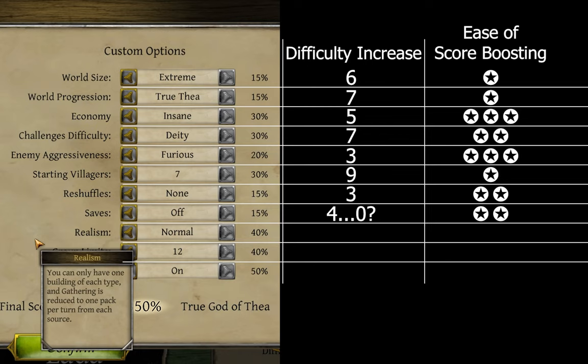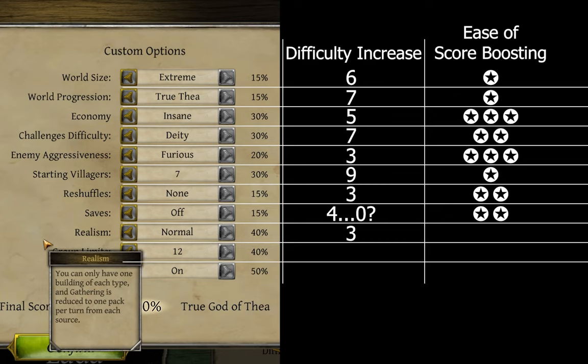Realism — and time for some better star ratings. The penalties to realism tend to not be horrific. The inability to harvest beyond one stack per turn tends to only be a real penalty with lower tier materials, and even less of a penalty if you went with a high economy option above. And while there are definitely certain strategies that can get eliminated with the no duplicate buildings modifier, there are also a lot of strategies that just use one of different buildings anyway, with or without this option. Difficulty boost rating of 3, and a massive 40% score boost means this gets 5 stars.